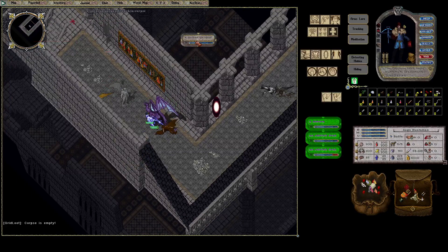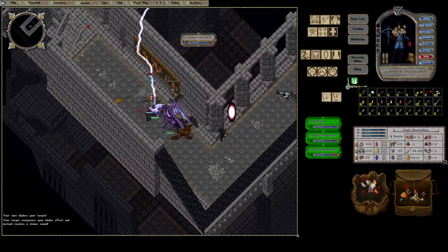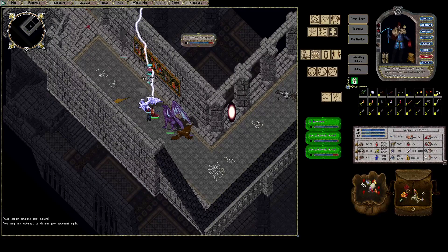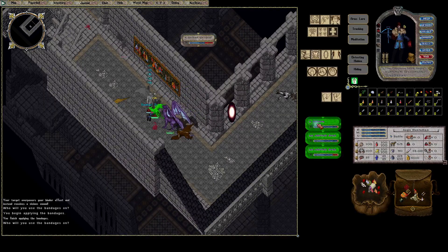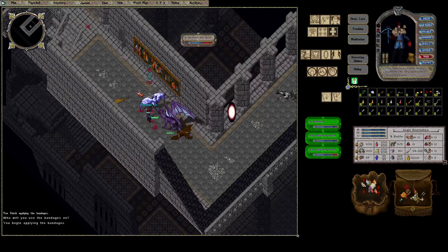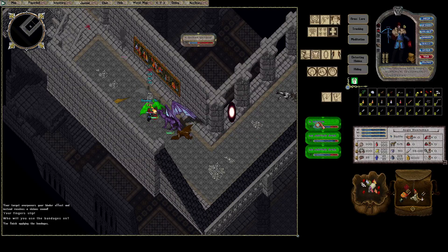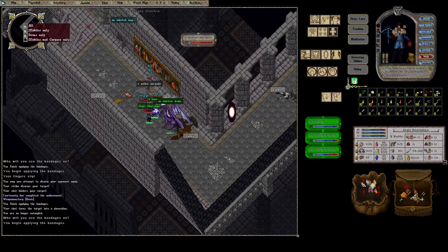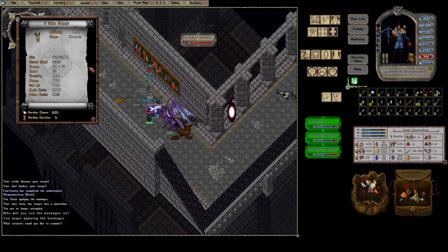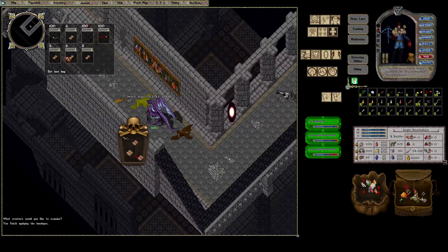Golden Darko! These ones always throw me off because their cooldown ability sounds like fortune proccing — so when I was wearing fortune I always thought I had procced but I did not. That's 150 difficulty on that one, which means these Gargolos drop a pretty good chance of rare loot.